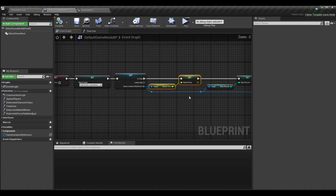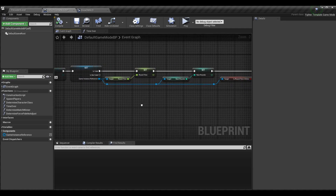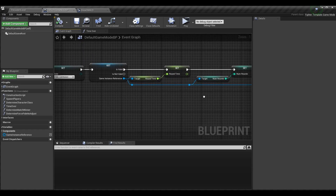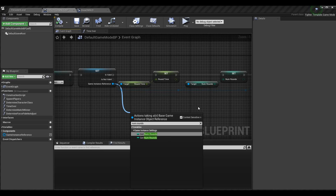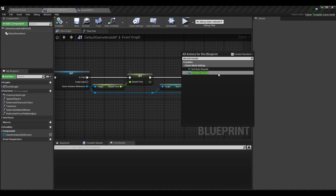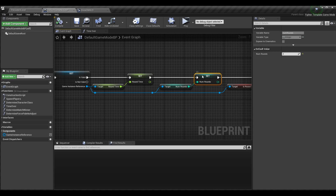I'm adding two other things at the end of this event. Since it's super simple and you already have an example in your project, the game instance reference has the round time and it also has num rounds. We can get num rounds from the game instance and set it to the num rounds of the game mode. Whatever we pick on the options screen will then be put into the game mode — so instead of having two rounds by default, maybe three, four, or five.